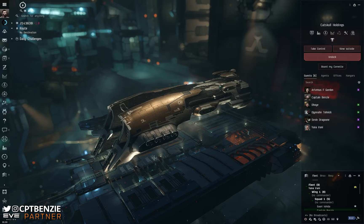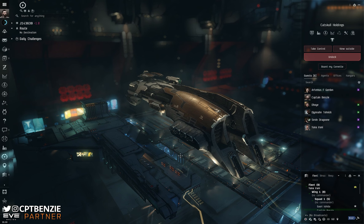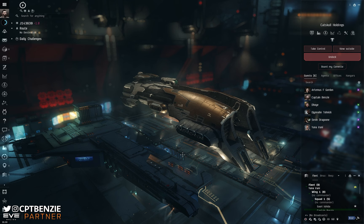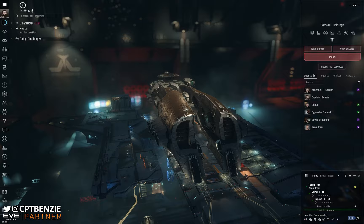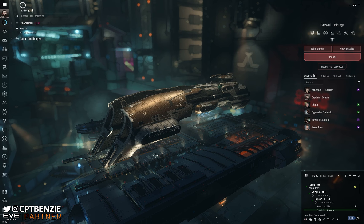In today's video, I'm going to be undocking the Gallente Federation's Tech 2 Marauder battleship, the Kronos. We've already covered the Golem, the Vaga, and the Paladin. I definitely have opinions on which of these is the better Marauder for different aspects and play styles, and I'll probably do a little video looking at all four side by side. But I was not expecting to enjoy the Kronos half as much as I actually did — spoiler alert — this is a really fun ship for me to fly.